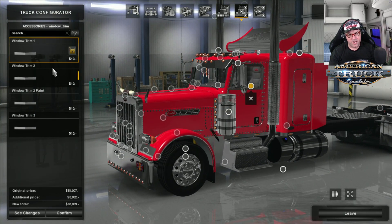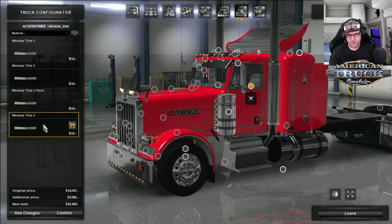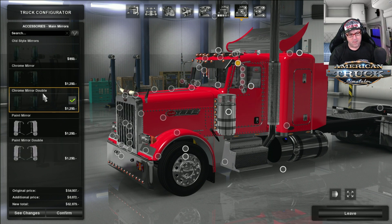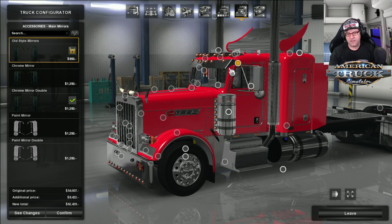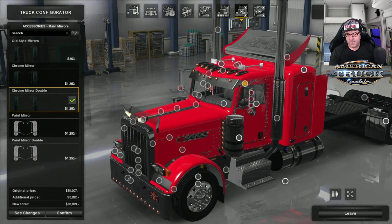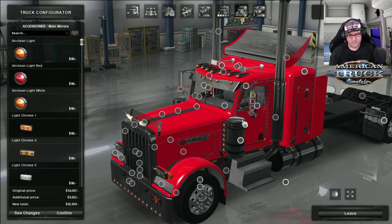On the side there is the window trim — a few different window trims you can add. I'm going to take it off today. Main mirrors — one thing you have to do is set the main mirrors before the antenna, otherwise you lose the antenna. I'm going to leave it on that one. You can go and add accessory slots on the lights — add some lights. It's not going to let you add something that's not meant to fit, which is good.